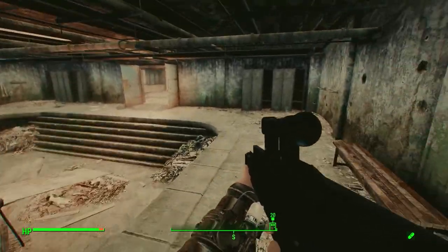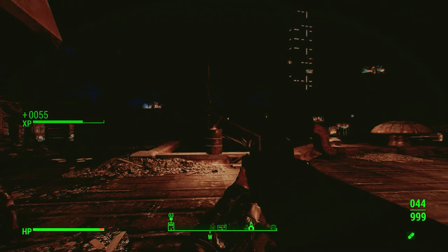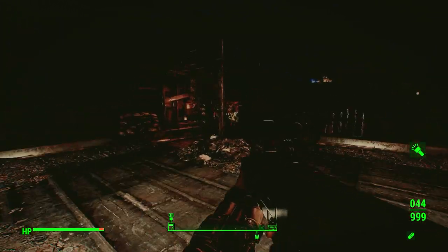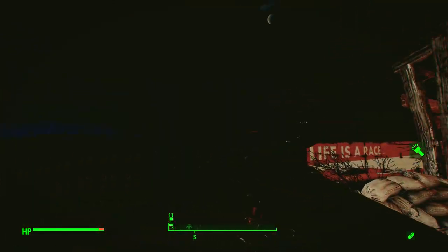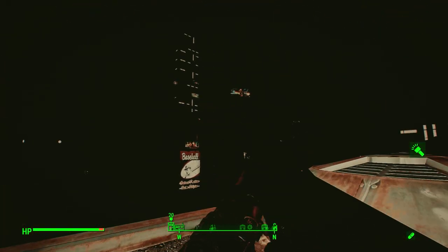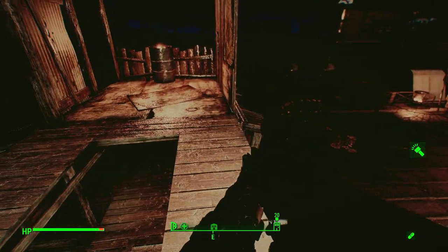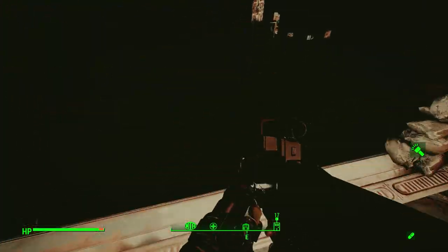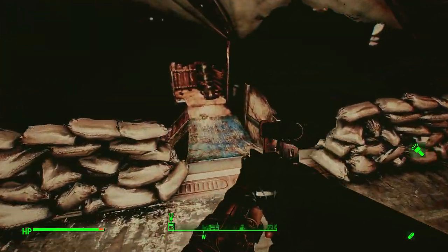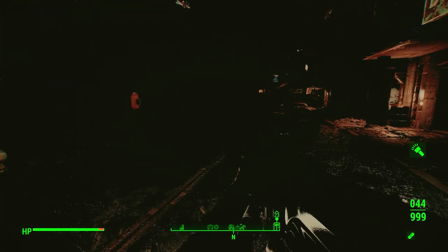Time to go check out the roof and then we'll be done here. Night time - first time seeing this ENB in the dark. It's damn dark. Guess it should be, kinda hard to see. Might have to tweak it some more to deal with the nighttime brightness. It's cool seeing the lights from the city though - I know it's not realistic but I love that mod.